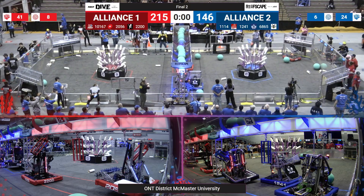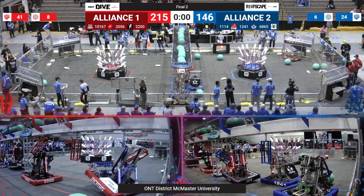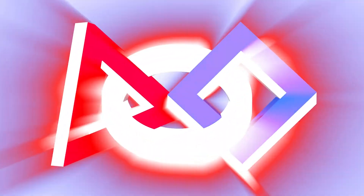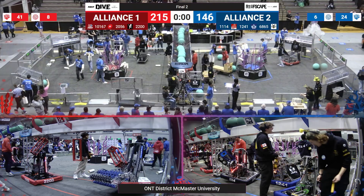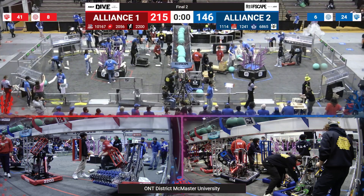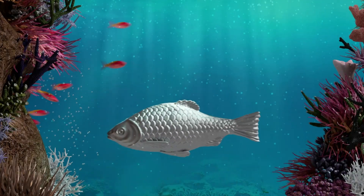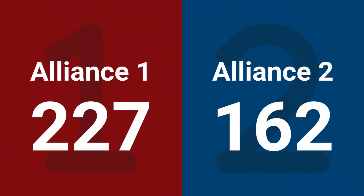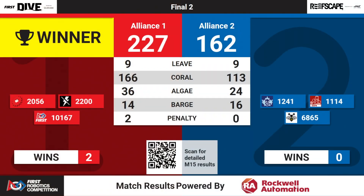We have an unofficial score for final match two: 215 for the Red Alliance, 146 for the Blue Alliance. Can I get cheers for the Blue Alliance? The scores are in. Let's take a look. And the next winner of the McMaster event — it's the Red Alliance, 227 to 162. Congratulations, Red Alliance!